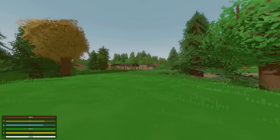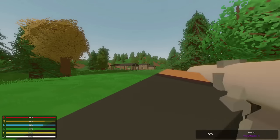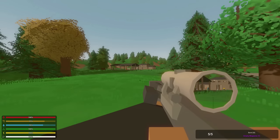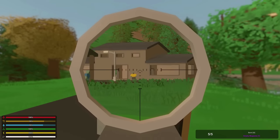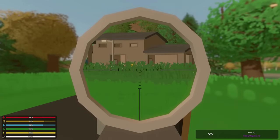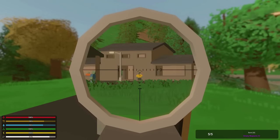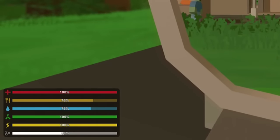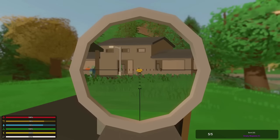Scope sway, bullet drop, and bullet travel time have all been added. Whenever you are sniping, you are going to have to deal with scope sway — I'm not currently moving the mouse — that can be improved when lying prone or putting on new attachments, and also by holding shift, which takes oxygen as you can see in the bottom left. Scope sway is something we see in all sorts of different first-person shooters.